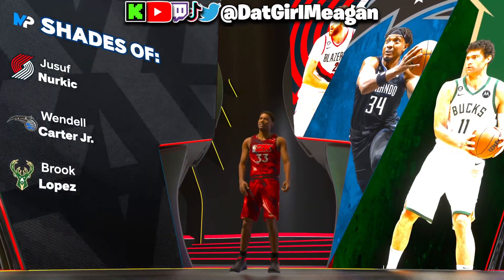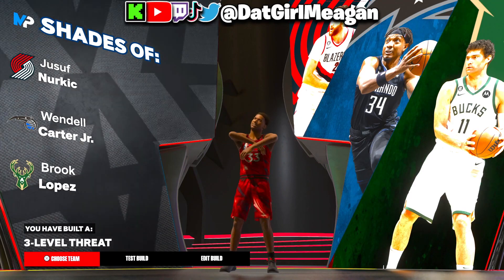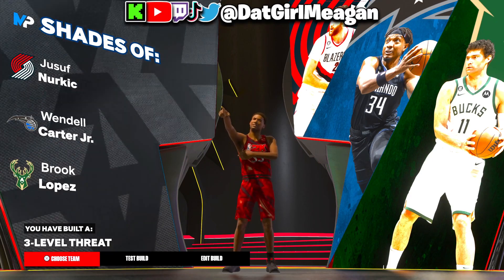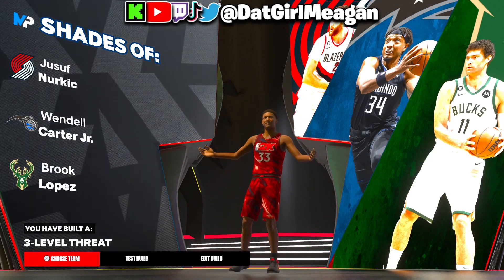Speed: 68 acceleration, 60 strength, 85 — that's going to give you silver brick wall and silver immovable enforcer. 83 vertical and 95 stamina. This one comes out to be a three-level threat: finishing, defense, and shooting — a pretty balanced, all-around build if you want to do a little bit of everything.